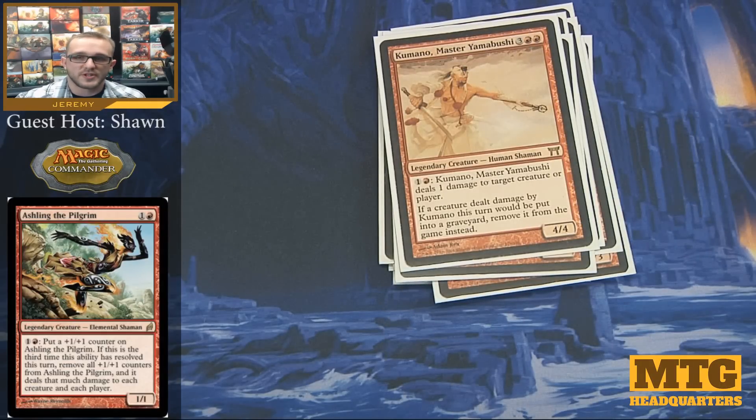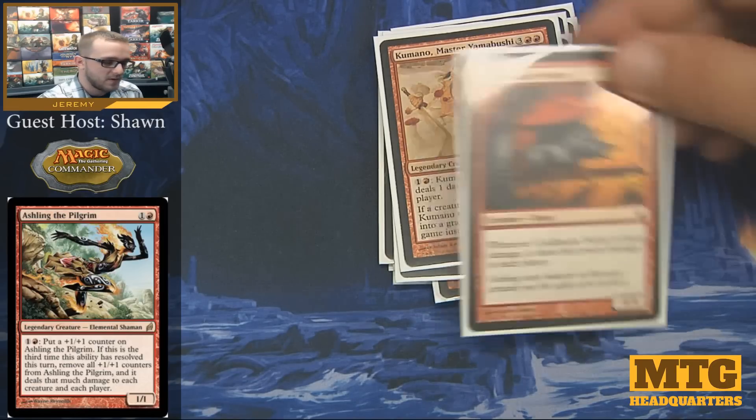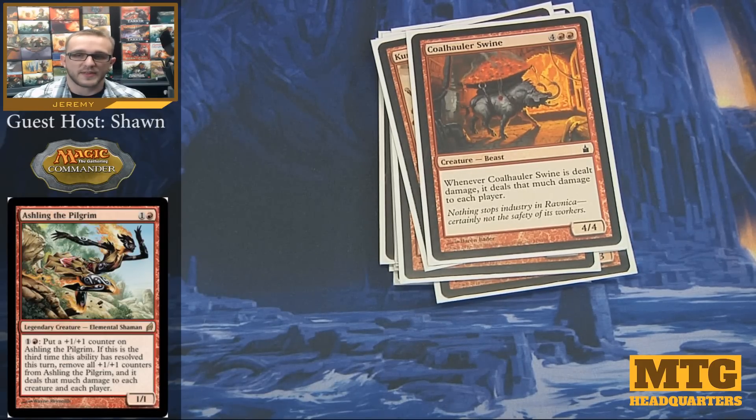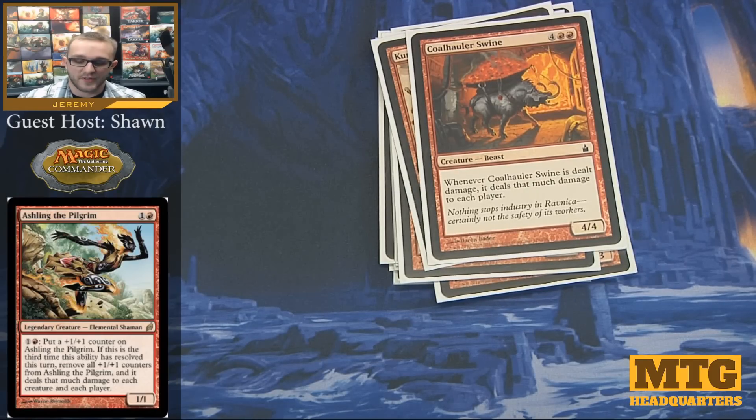Kumano is one of those legendary creatures I actually thought about making the original commander for this deck — for 1 colorless and 1 red, Kumano deals 1 damage to target creature or player, and if a creature dealt damage by Kumano this turn would go to the graveyard, you exile it instead. I decided Ashling was a better choice since she deals damage to players in a much higher amount. Coalhaul Swine is a 4/4 for 6 — whenever it gets dealt damage, it deals that much damage to each player including yourself. It's another way to pop off with Ashling or do additional damage to try and get players out of the game quickly.